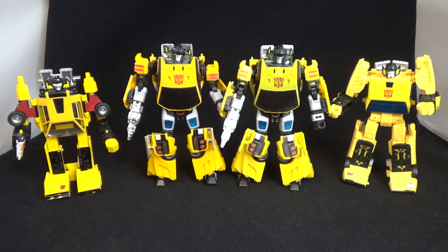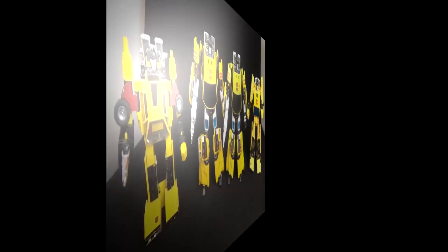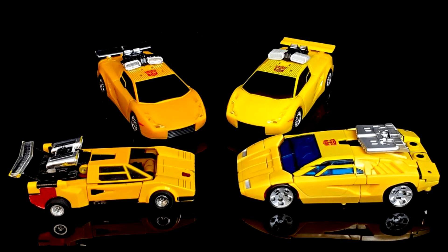That is Earthrise Sunstreaker and all the bot modes. Now a scale shot with a bottle of water, some crappy toilet paper, and a squeaky toy — look at all that yellow! Alright folks, it's picture time, enjoy.